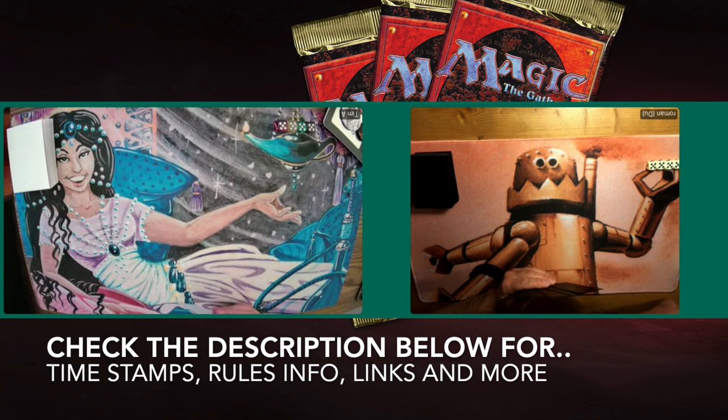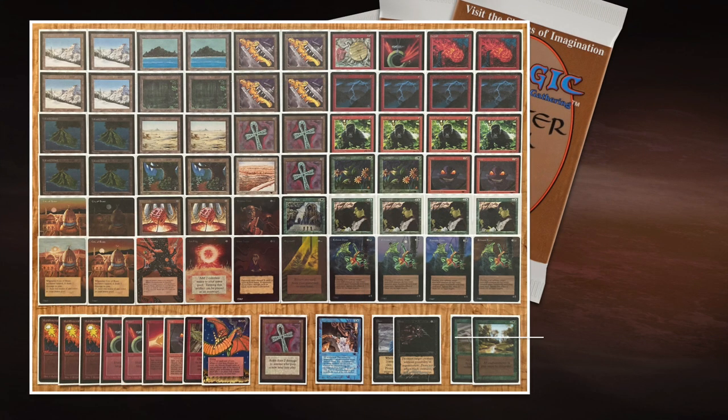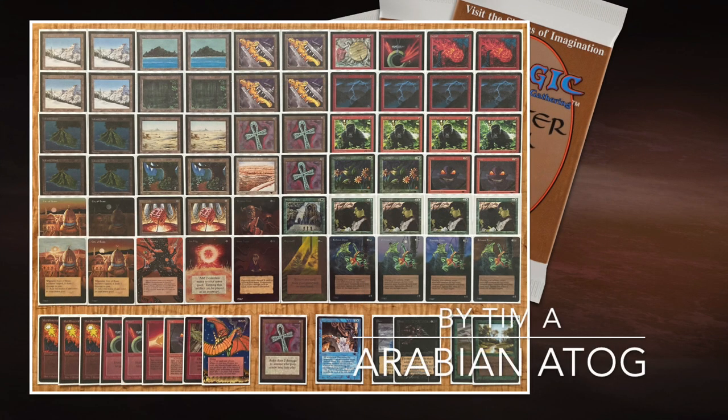If you like this kind of magic, check out the description and the tournament website — there's tons of information on there. And for now we are going to start with the deck techs. I'm going to start with the deck of Tim, Arabian Atok. Let's have a look. Here we see the deck of Tim, Arabian Atok.